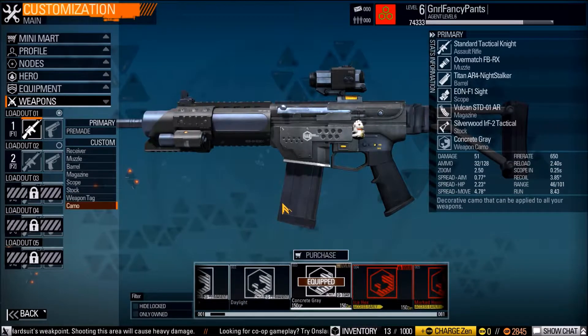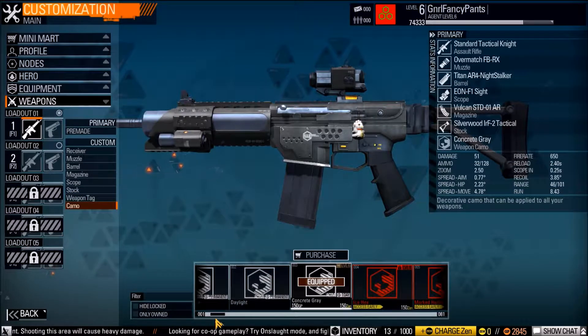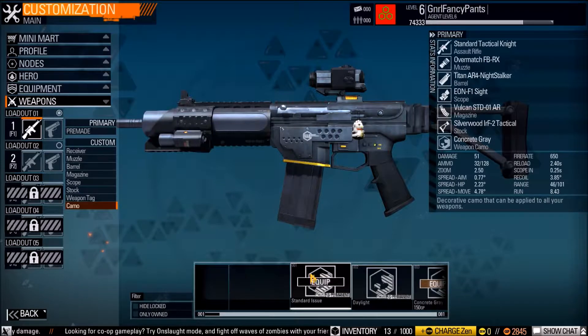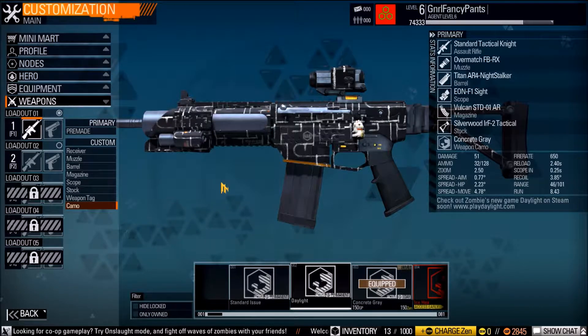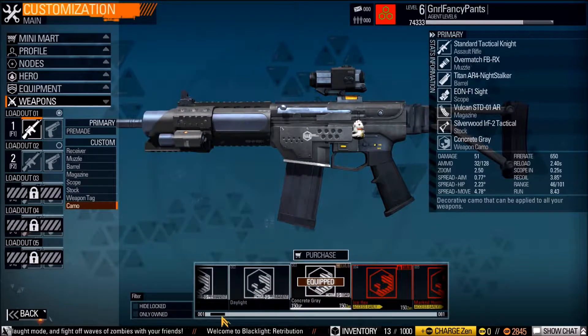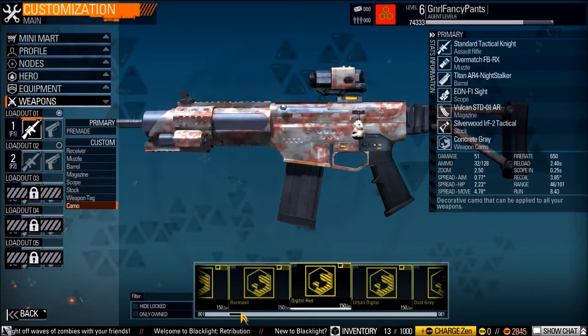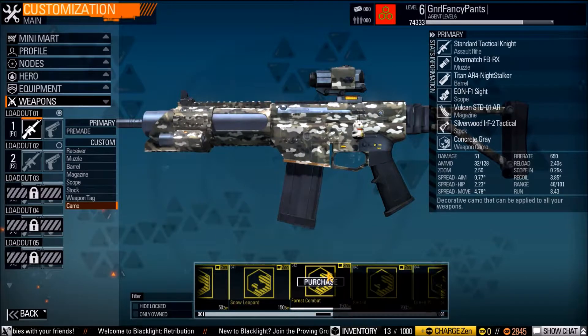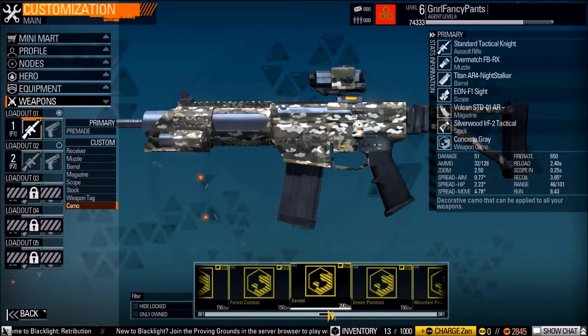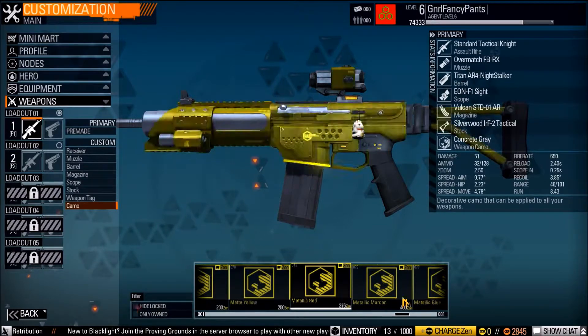Similar to your outfit, you can change the overall look of your gun. You can have a standard issue daylight look to match your outfit, or right now I just have the concrete gray because I kind of like how it looks. Again, these are all cosmetic, so paying real money for it — I don't mind that because it doesn't give you an edge, it's just cosmetic.